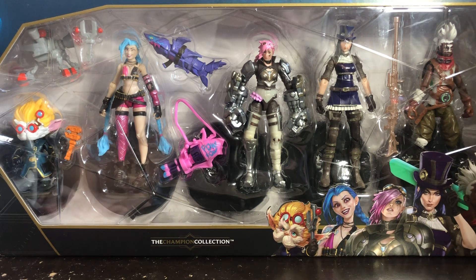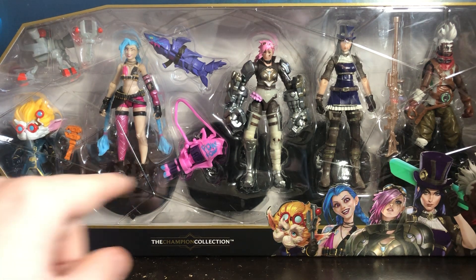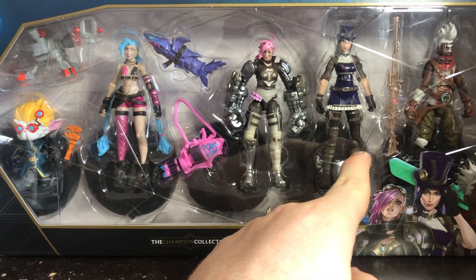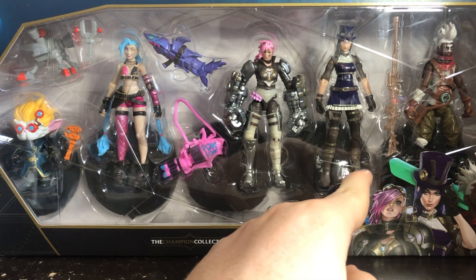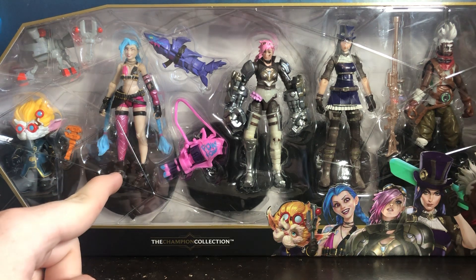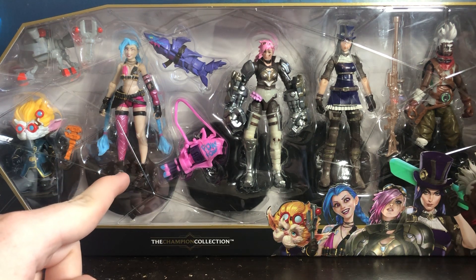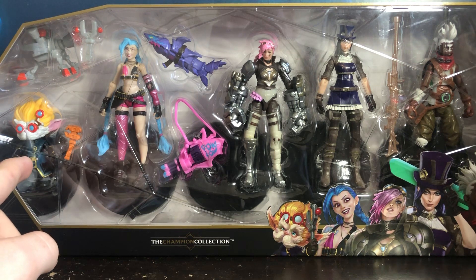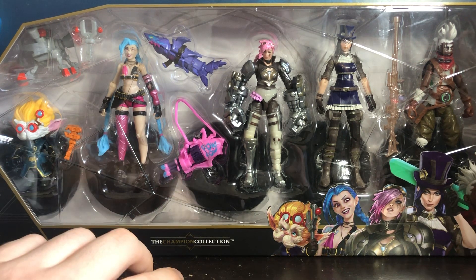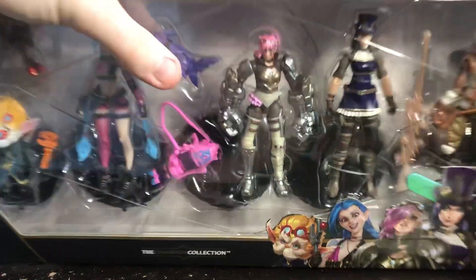In the pack we can see all the characters on the back. We have Ekko, Caitlyn I believe, Vi, Jinx — also known as Powder in Arcane when she was younger — and Heimerdinger. I don't know how to say his name; I bet the Arcane fans are going to slaughter me in the comments.